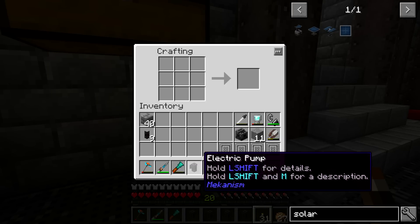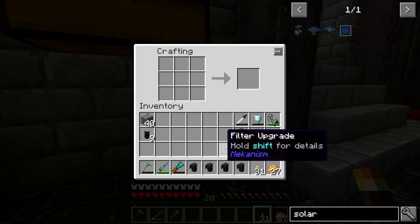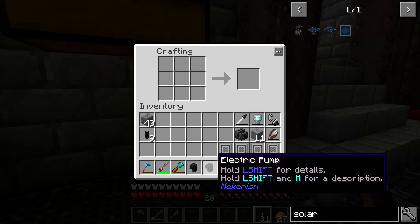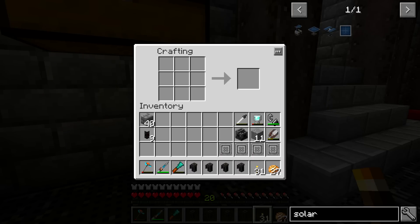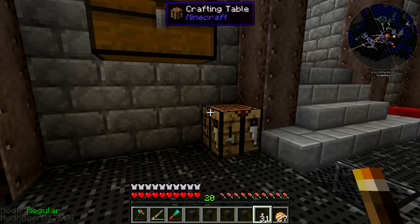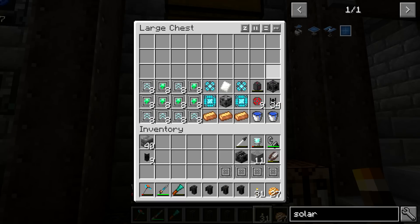The reason we have four electric pumps is because if you've got four electric pumps running they will be able to continuously run one electrolytic separator, assuming they're all upgraded and they all have enough power to continuously run — which I don't expect to happen right now, but eventually I think it should be able to happen for us.